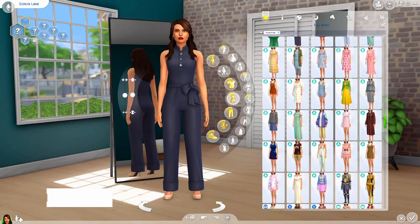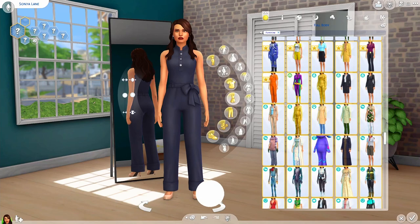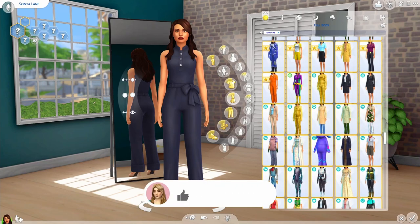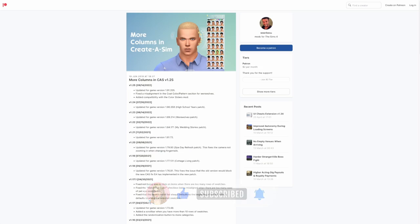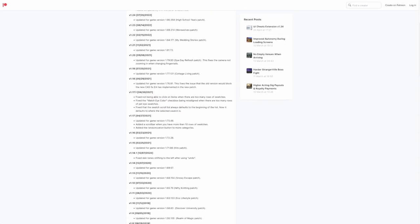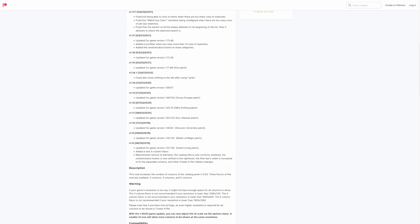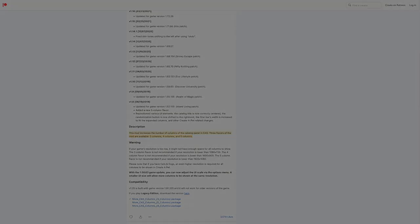First, my ultimate must-have, especially if you use custom content, is the More Columns mod. This allows you to choose the number of columns in CAS — between three, four, and five columns. This is so useful because you can see everything without excessive scrolling, and if you have a lot of custom content you can see everything on the same page, making it so much easier to find what you're looking for. It just speeds everything up and makes things so much smoother.